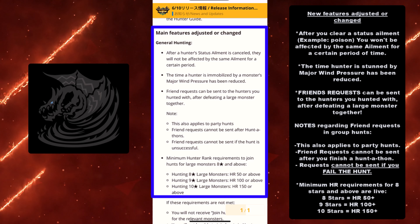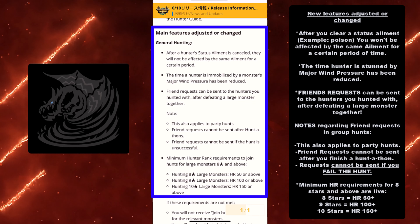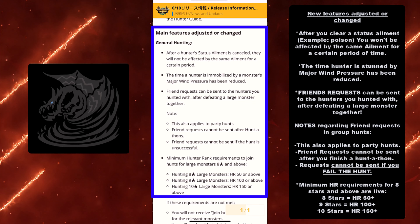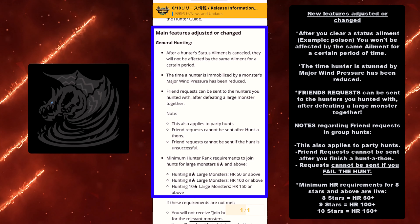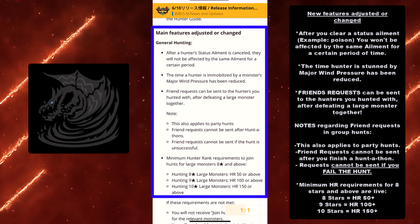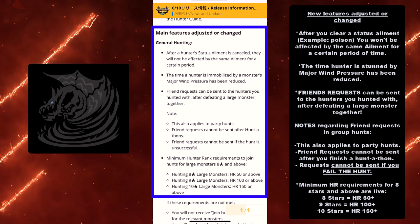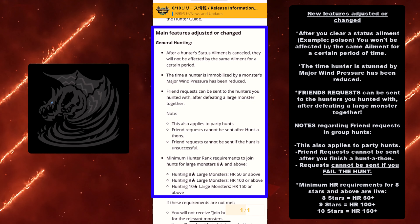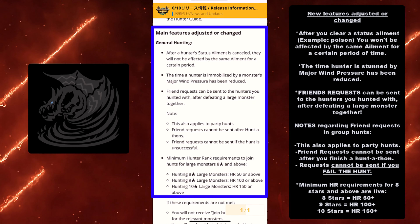You'll get that prompt after finishing a successful group hunt, but not right after you finish a hunt-a-thon. Requests cannot be sent if you fail the hunt, so make sure you complete the hunt and that whoever you're with is strong enough to do so. If you want to send a friend request to someone, make sure you're using your most overpowered gear. That totally sounds like my experience as a solo player.